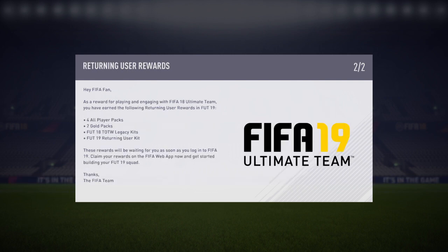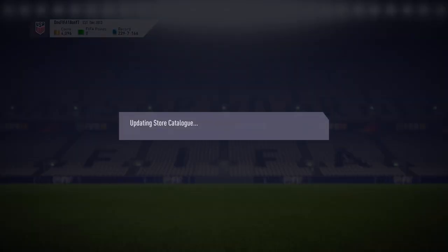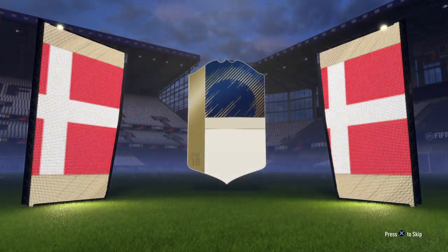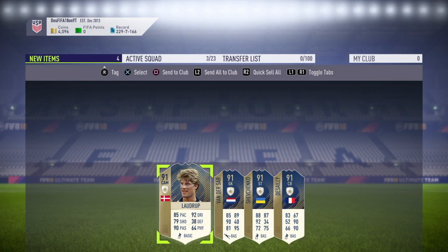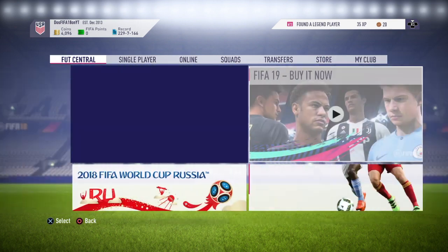This is about FIFA 18 - this whole icon thing was basically an ad to get people who only play FIFA 18 to download and buy FIFA 19. I'm going to open up this free icon pack where you get four free prime icons. We already know who we're gonna get: Laudrup, Schenko, Desai, and Van der Sar. Let's send all those to the club.